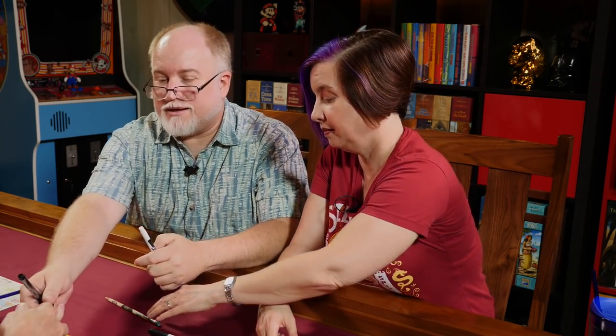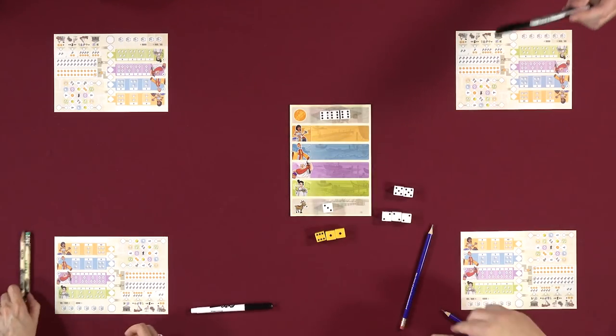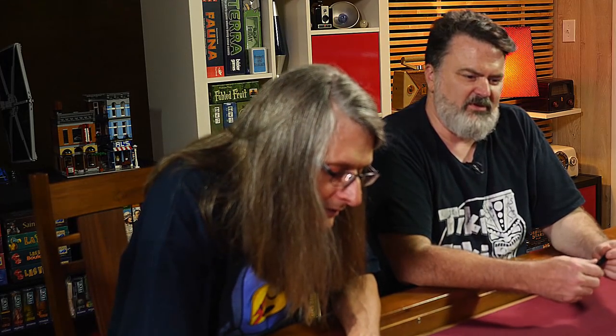Since we're on a soft table the pencil might show a little light, so we'll use pens instead.